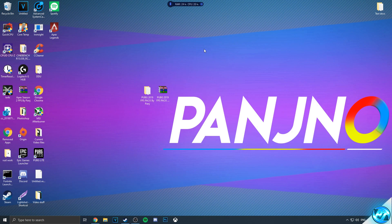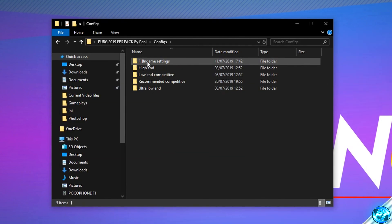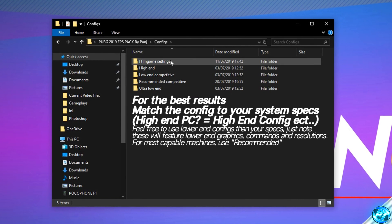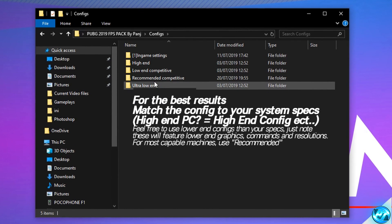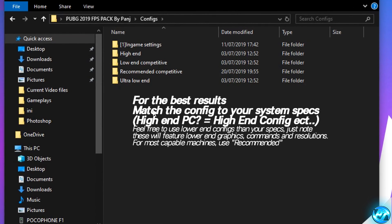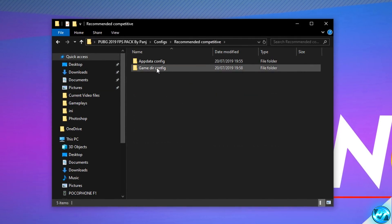So to start off, what we're going to be doing is installing our customised, optimised 2019 configs for PUBG. To do this, simply take yourself into the FPS pack provided by double clicking and head inside of the configs folder. Inside of here, you'll be finding your in-game settings which we can go through later on. But what we're going to be interested in doing is going into the high-end, low-end competitive, recommended competitive or ultra-low-end configs. Simply click on the folder which best matches your system description. For most people, I'd recommend going with the recommended competitive. This will give you guys the best mixture of visuals and also many FPS tweaks alongside disabling some things which will help you spot people as well, whilst keeping the game a good visual balance. So for me, I'm going to be going ahead with the recommended competitive config and inside of there, you'll then be met with an appdata config and game directory config.